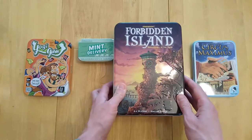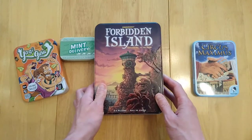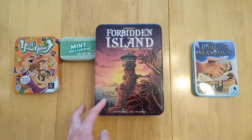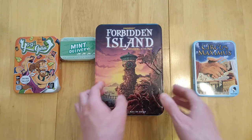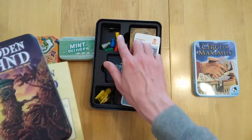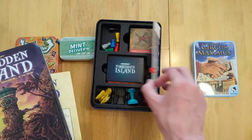So I do prefer Forbidden Desert slightly more. It's a bit crunchier. It's very flowing, it works very well - and pardon the pun because it involves water. But as you can see, the use of the tin - well, we have various things inside it and everything is nicely tucked away and there's all different areas.